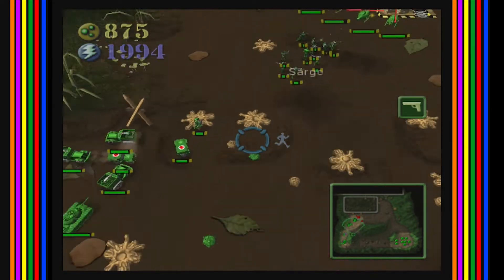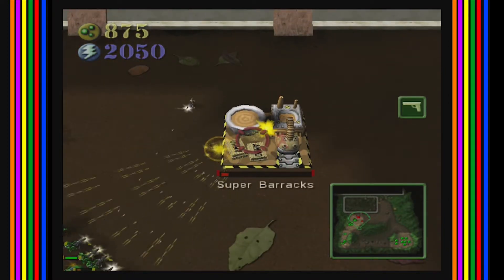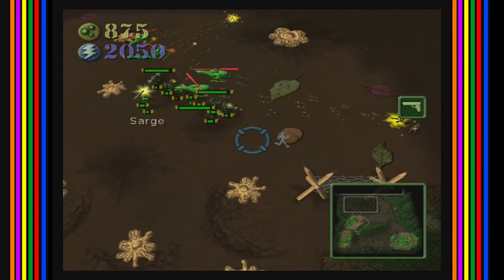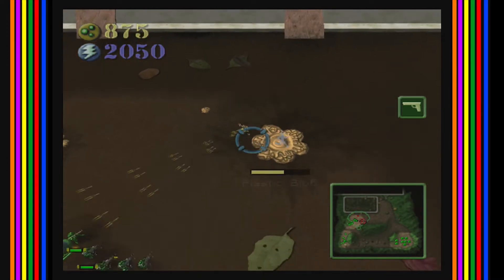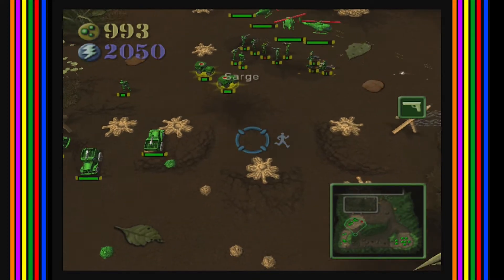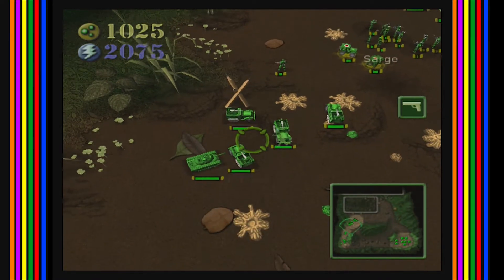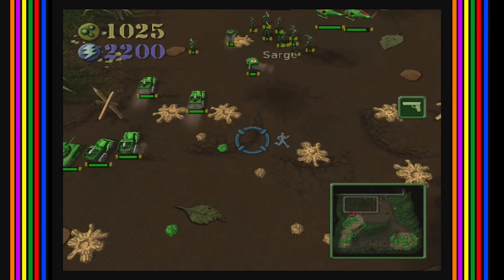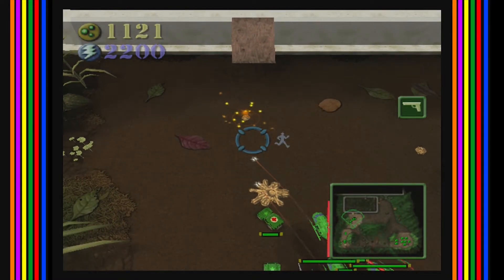Everyone else is trying to get in line. Now just kill everything else at your own discretion. Oh no, enemy-sided. I think I'm gonna win because I've kind of got a bit of a plan here. The vehicles are doing me no good because they're all just bunched up at the back.